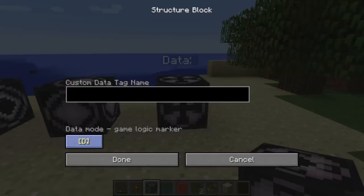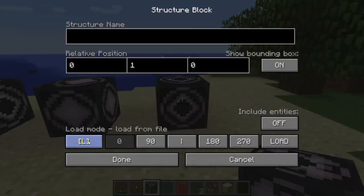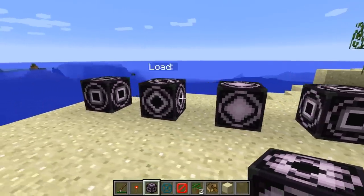There are a couple different modes you can put the structure block in: data mode, save mode which will actually save your structure, load mode which loads structures, and corner mode which basically automatically detects the size of your structure - kind of useful for map makers.